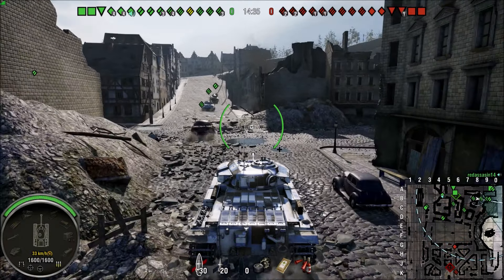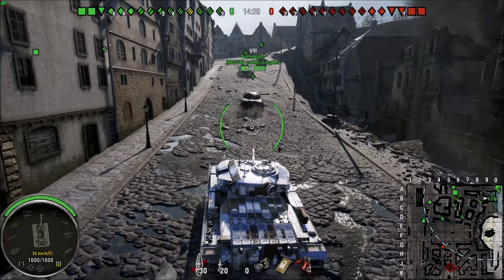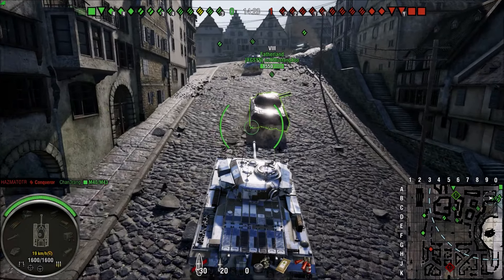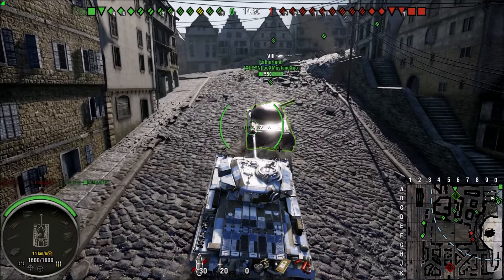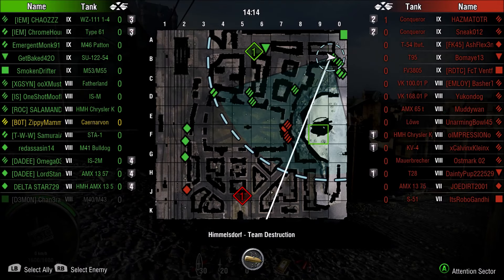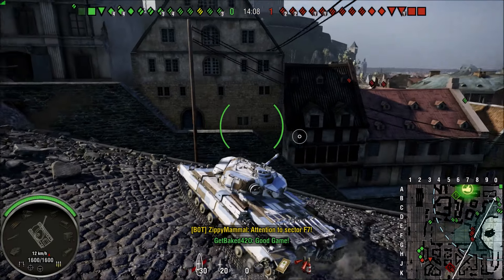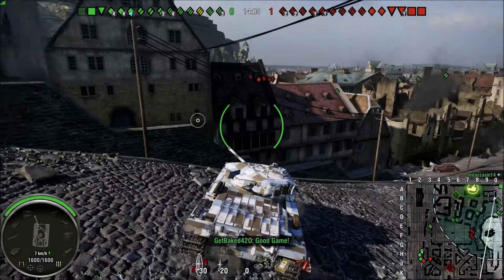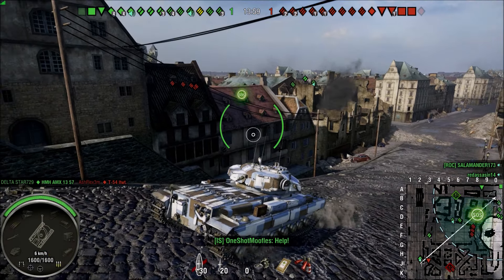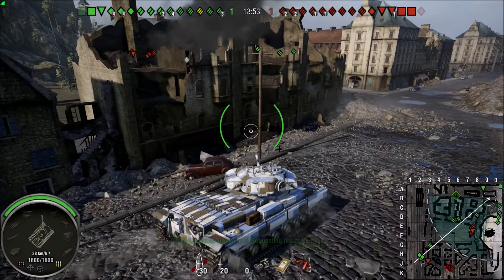We head for the hill first and watch the map at the same time. As you can see, our team is nicely spread at this point. Maybe for destruction mode it's not the best approach — it would probably be better if the team sticks together on a city map — but in our case we spread a lot. The mistake is that my team heading for the hill completely disregarded what was happening in the middle. There's already a heavy tank there calling for help.